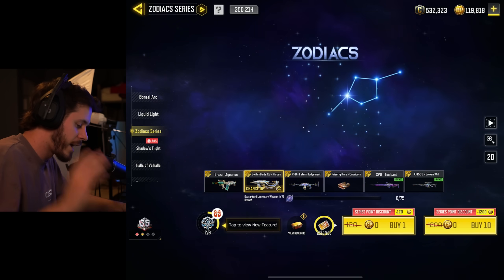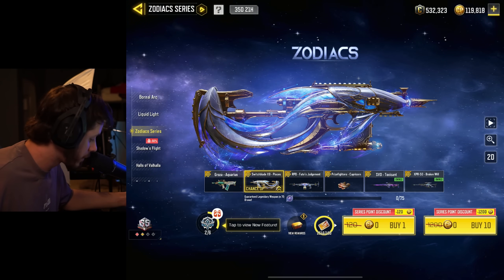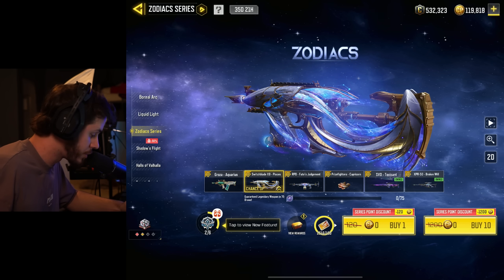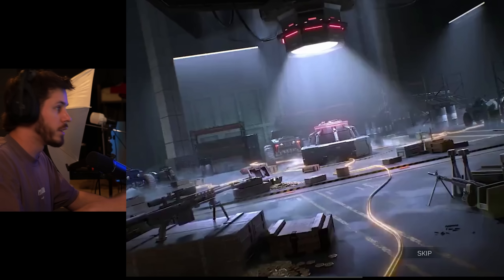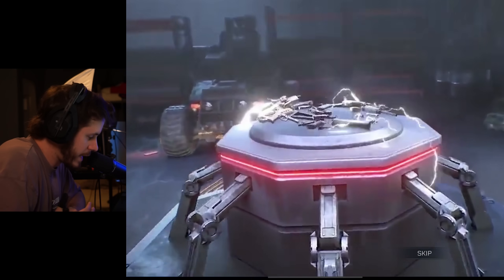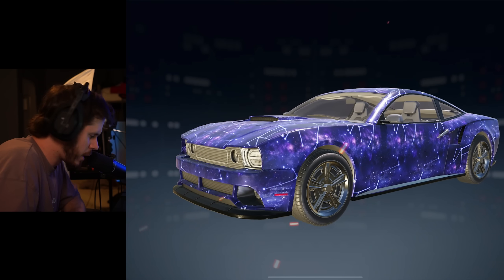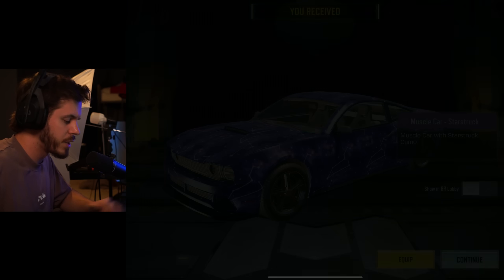We have a chance up boost on the Switchblade, and for some reason I have a series point discount of 1200 CP, so we can do a 10-pull completely for free. Let's see what we pull in this first draw. Switchblade would be cool. We're picking up an A-Stars muscle car — I'm actually cool with that.